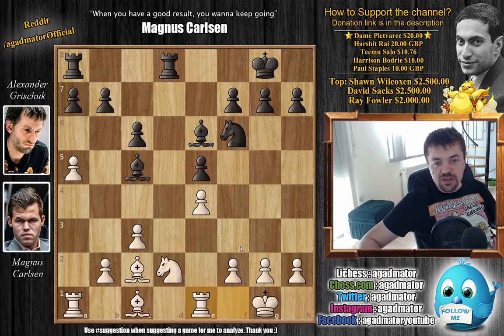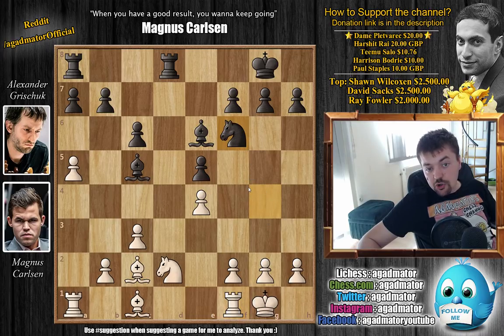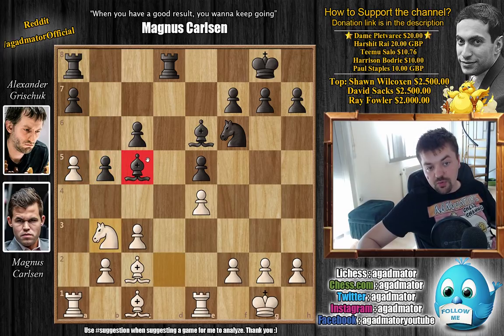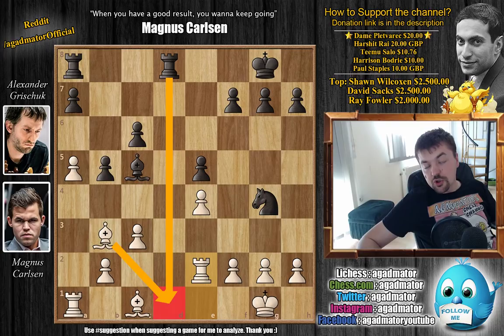Bishop to e6, and now rook to e1 - a nice move that gives Grishuk the opportunity to play knight to g4 to threaten the f2 pawn. Carlsen could go rook f1 and Grishuk could repeat for a draw, or Carlsen can guard the pawn with rook to e2. After rook e1, Grishuk goes b5 to expand on the queenside. Carlsen repeats knight to b3, forcing the bishop to move or allowing bishop captures on b3. Grishuk gives up the bishop pair with bishop captures on b3, and now knight to g4 piling up on the f2 pawn. Carlsen goes rook to e2 - no danger of rook d1 since the bishop covers the d1 square.